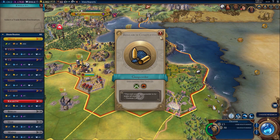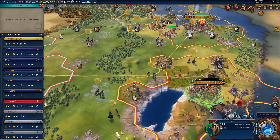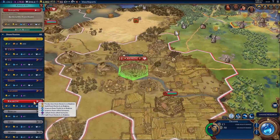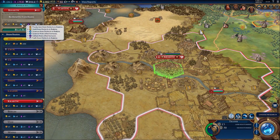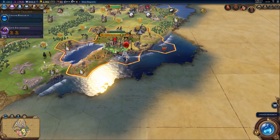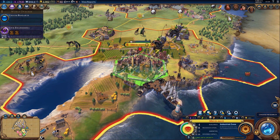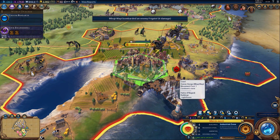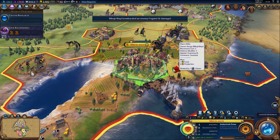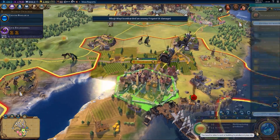Uh-oh, barbarians. Gunpowder - that's fine. Where do we want to send the trade route? Let's send it to Poland - we get science from it, which is always very nice because our science is rubbish as well. We need to hang around for the next 100 years and we'll wear that barbarian boat down eventually.